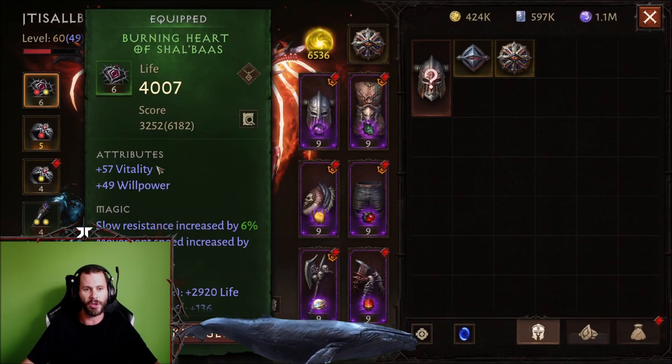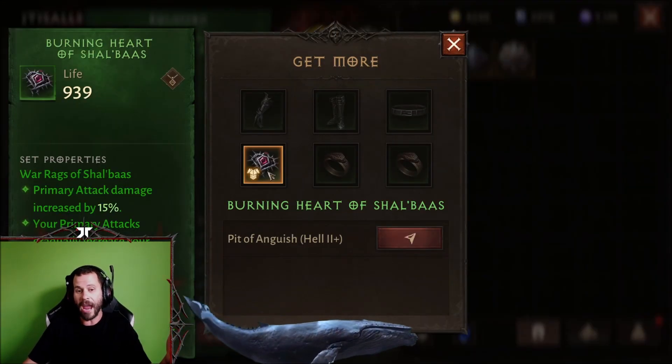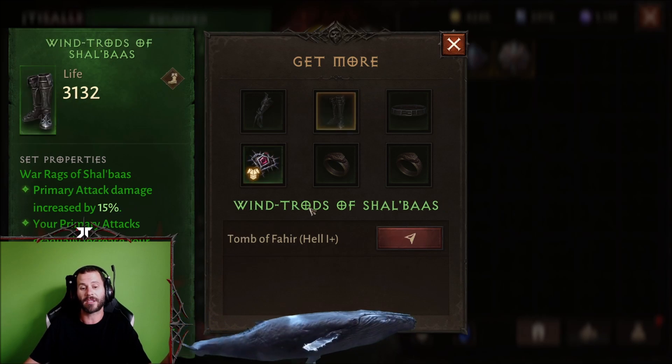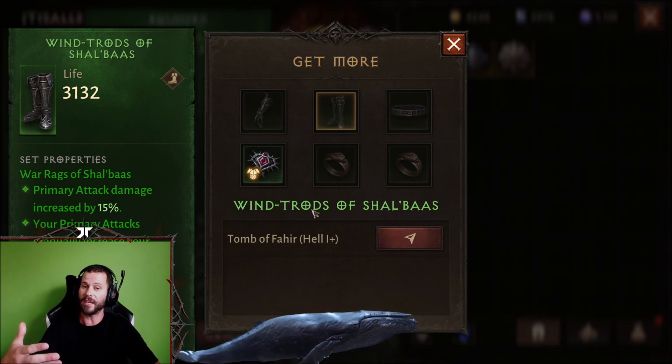For example, if we go to the Shal'baas set and click over here, we have the amulet. If we need to get the Shal'baas gloves, we need to go to the Tomb of Fahir and farm Hell 1 plus until we get those boots.